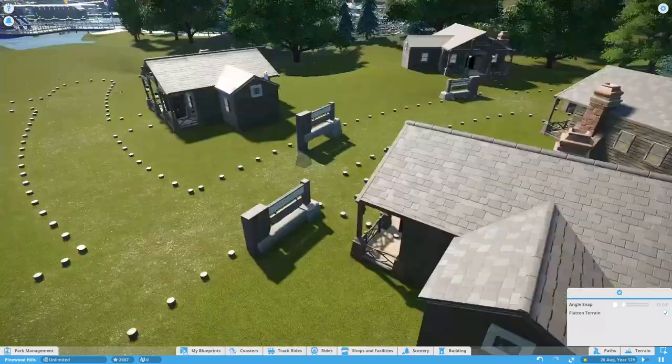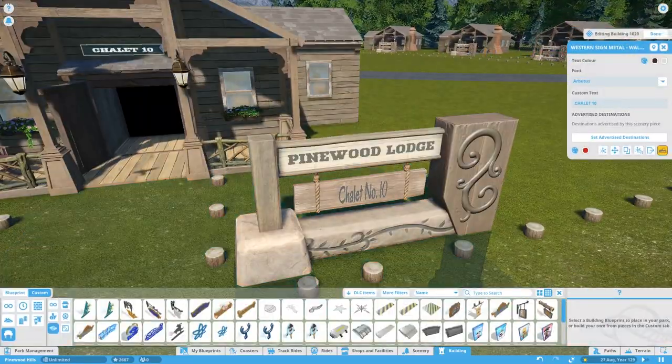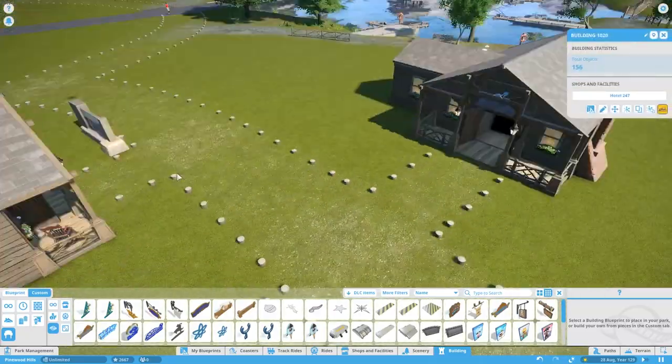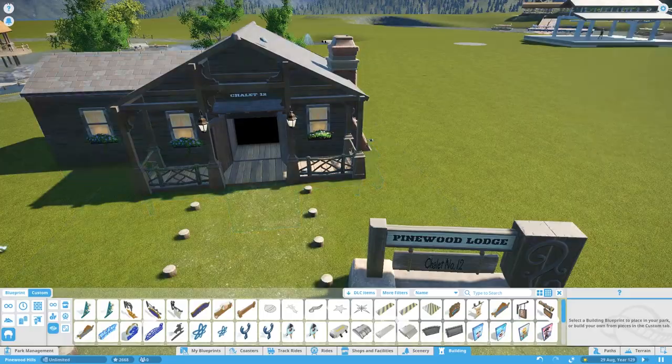Here it's just a case of going around and renaming everything, because these chalets are numbered — this one is number 11 or number 12. There we go, last one.